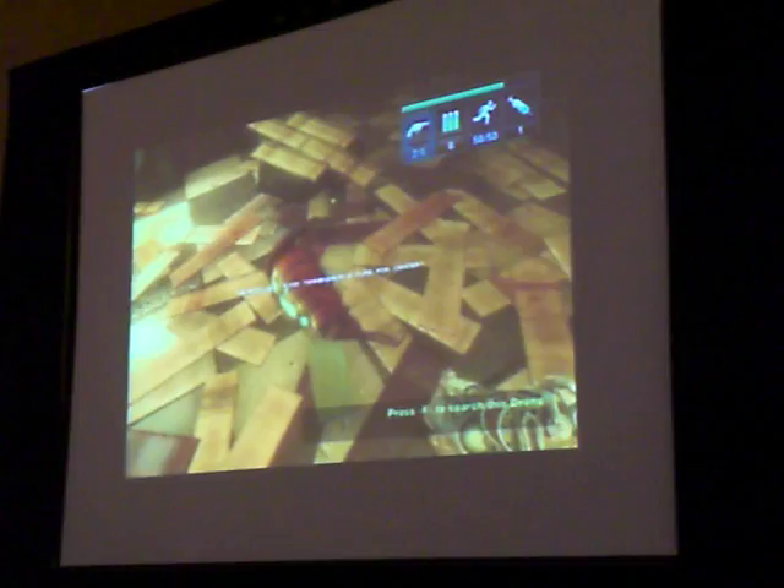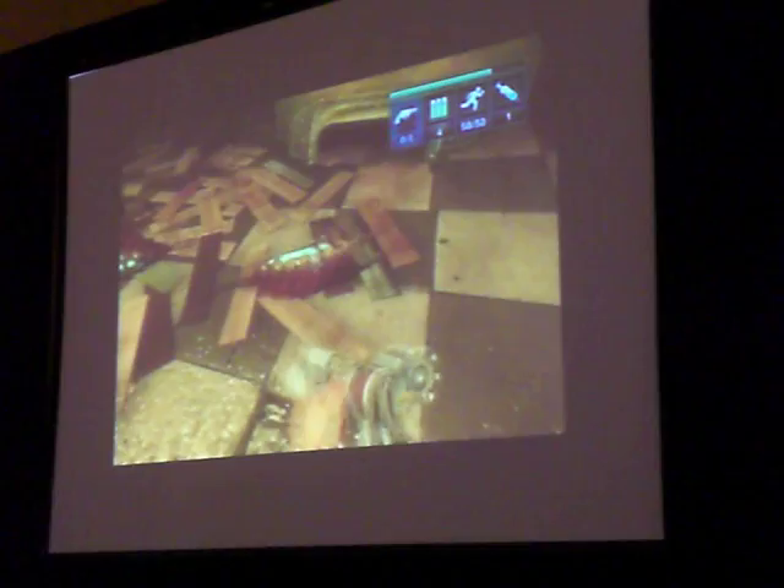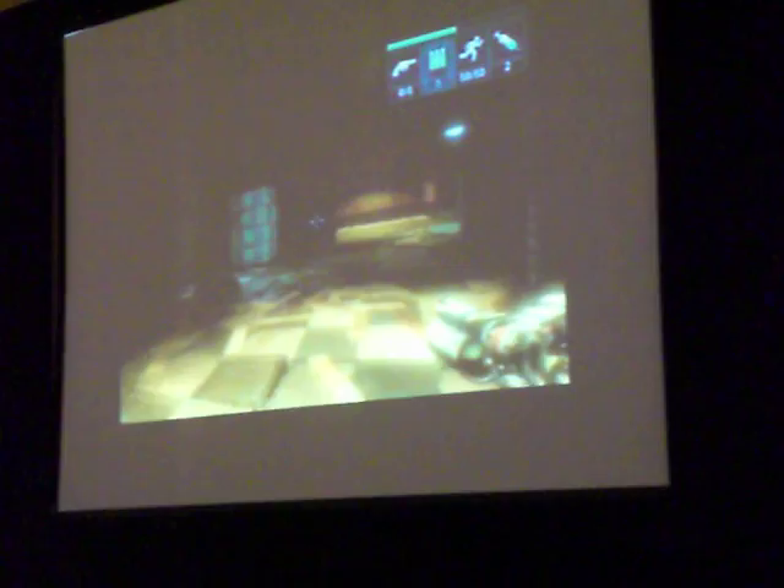I'm going to talk about what that is in a little bit. But the world, it's not saying very much to us here. It's reasonably well detailed in terms of texture maps and everything. Here's some early monsters — you can see a Big Daddy who appeared fairly early and near to his final form. But what is the world saying to us here? What is it telling us about the world of Rapture? Not very much.